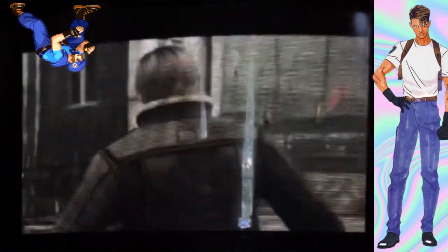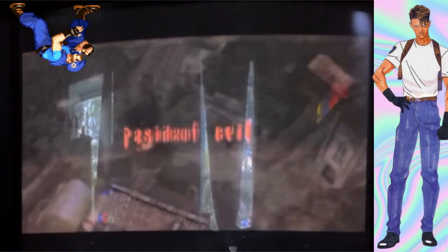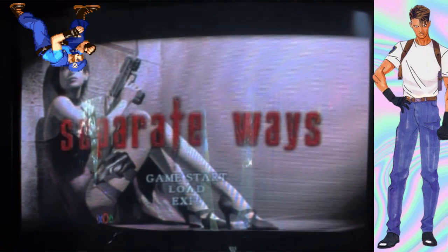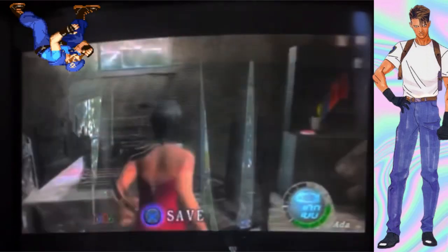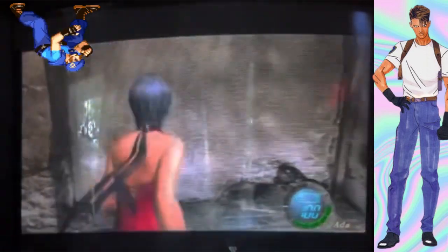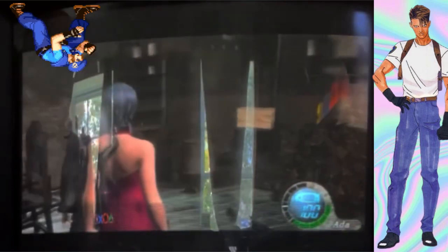I want to show you — after you beat the game, Separate Ways opens up, and I'm going to show you guys the other half of that situation with the Ada game. There's no ink ribbons in this game either — that's a big shift. And we also have this weird hobo ninja zombie guy who sells us weapons.